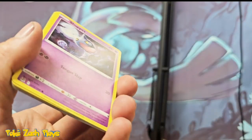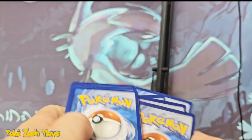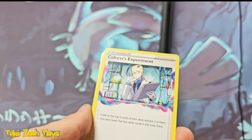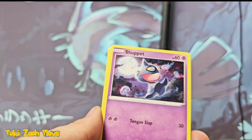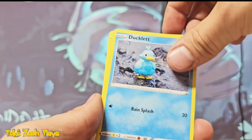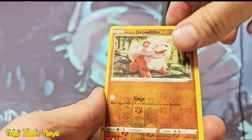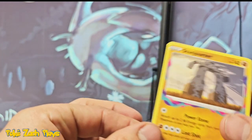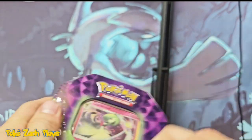Let's see what we can get. Can we even get a holo? Porygon 2. We got a reverse Growlithe. And... struck out, man. Not even a holographic out of that ten.